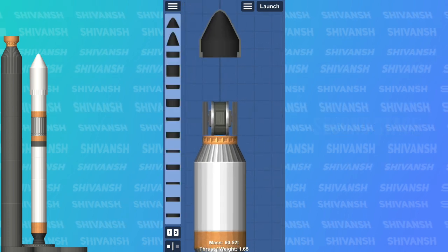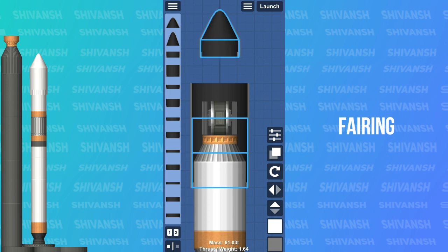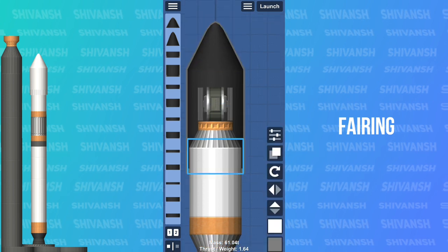Now time to add the fairings. This will prevent our payload from any type of damage during launch and max-Q.